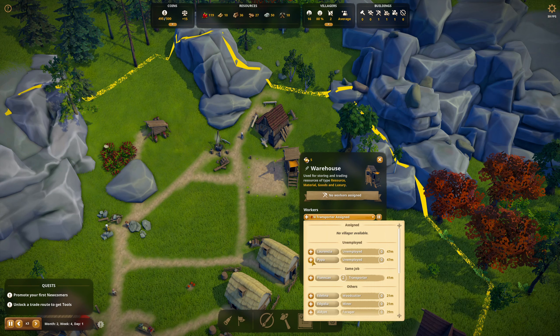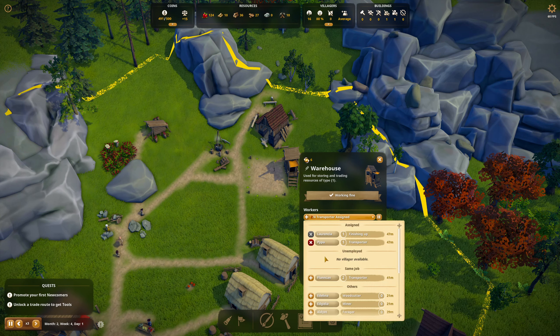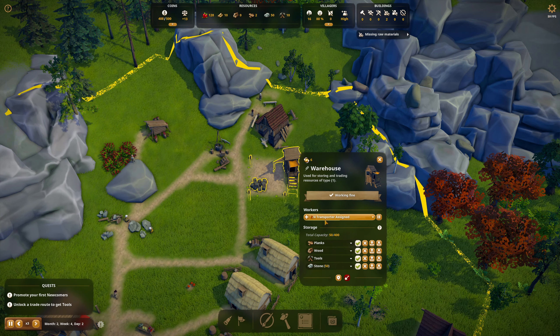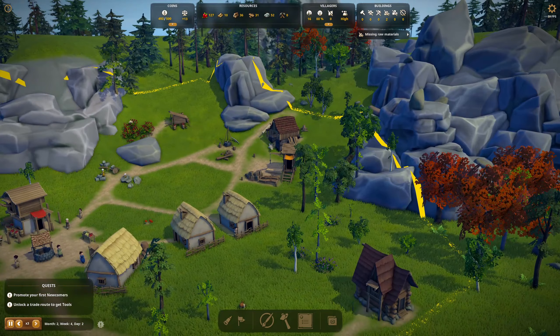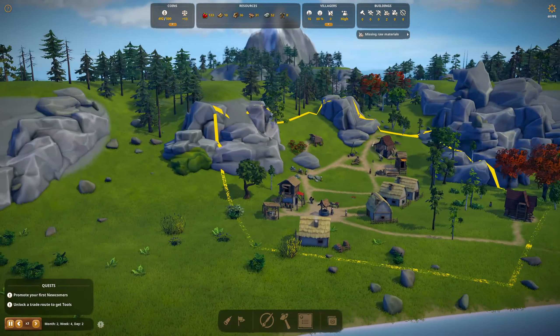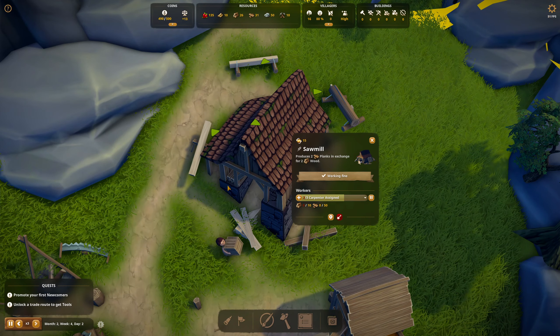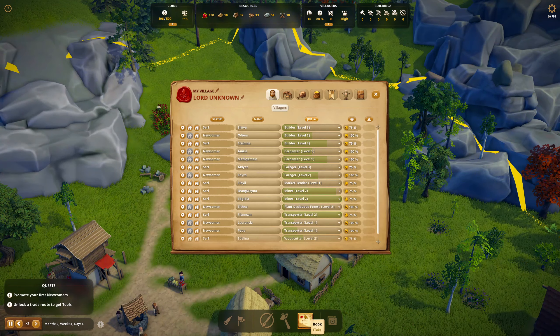We will assign Pippa. I guess we're going to need two — so it's going to be Pippa and Lawrence of Arabia. Some of these names look familiar. I wonder if it correctly removed the built-in names or not. Missing raw materials — you don't have wood. We went through all that wood that fast? No, I don't think so. We have 26 wood, 35 planks. I'm running behind.